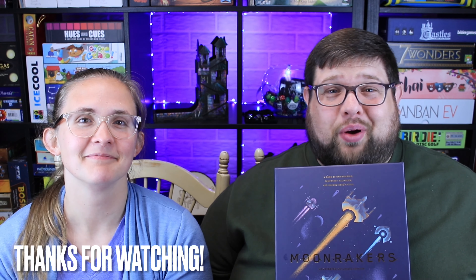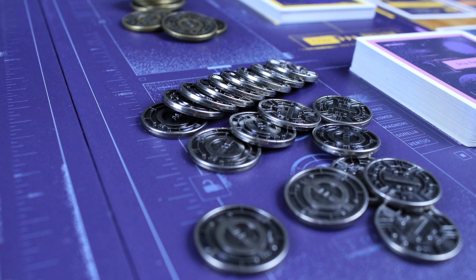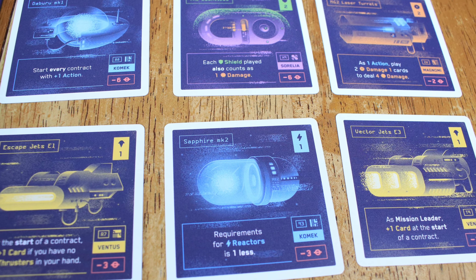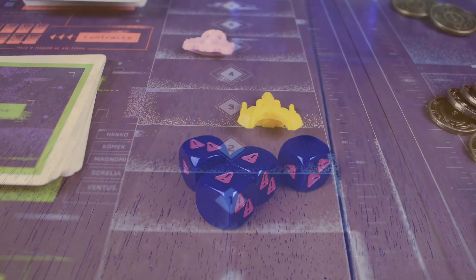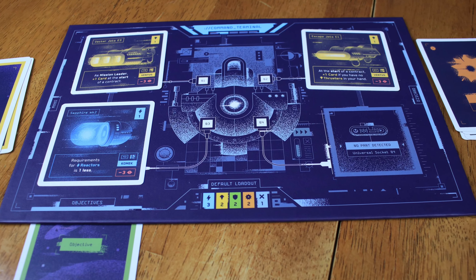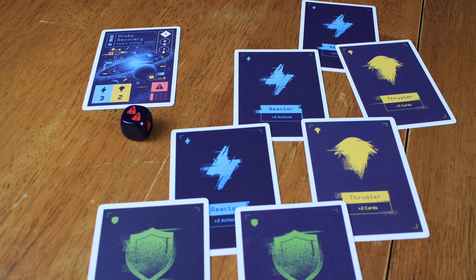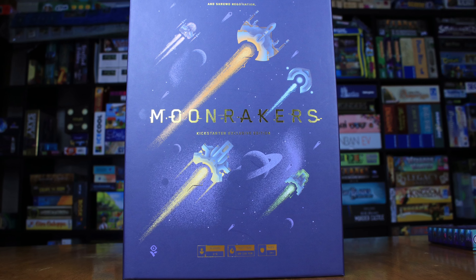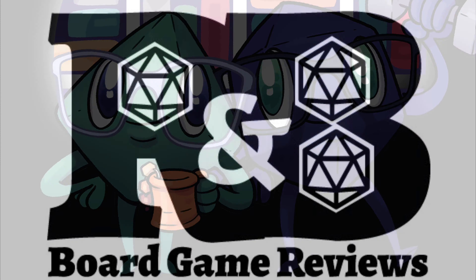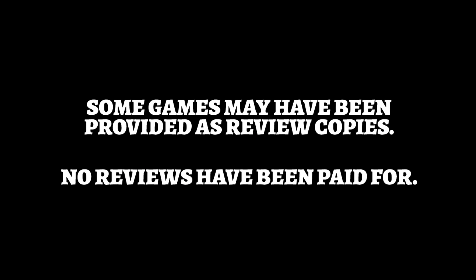Overall, I liked this one a lot more than I thought I was going to. When Ryan was first teaching me I was thinking, 'but why?' — I can do stuff with my ship but I get all the same cards already there. The second time I played it I was like, 'I get the why now.' You can do so much with this — build up lots of synergies with things on your ship, go in a direction with your cards, get crew members that work with that. There's not a lot, but there's so much you can do, and I was really impressed and had so much fun building synergies.